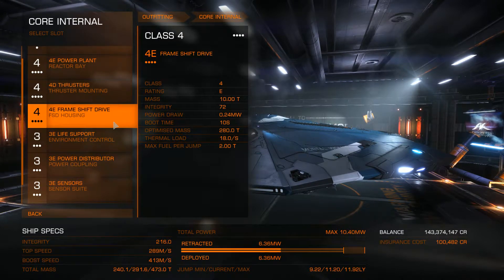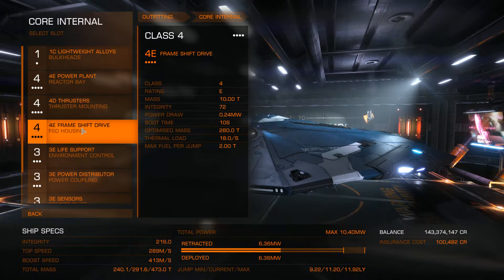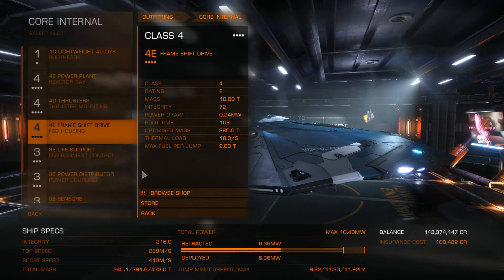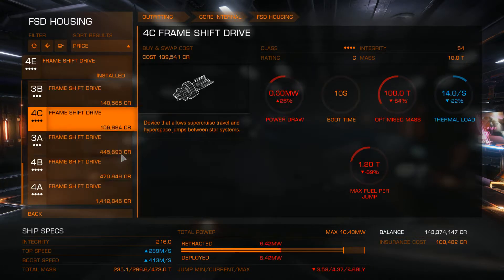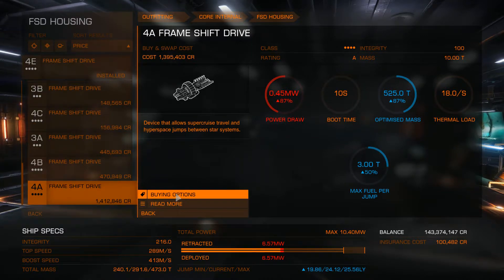On almost every ship build I have the maximum size and class frameshift drive — I like to jump long distances. So I'm just going to buy it, and we'll probably keep this class 4A for the rest of the ship builds as well. That'll increase our jump range to 25.56 light years with no modification — that is what I like to see.